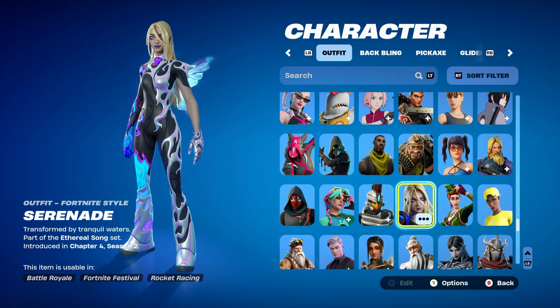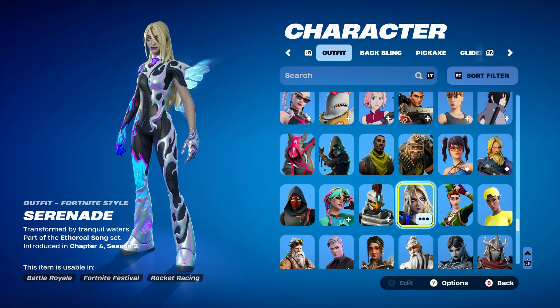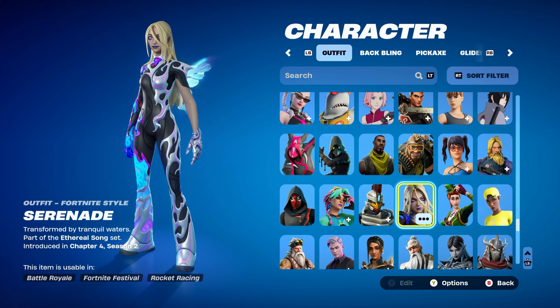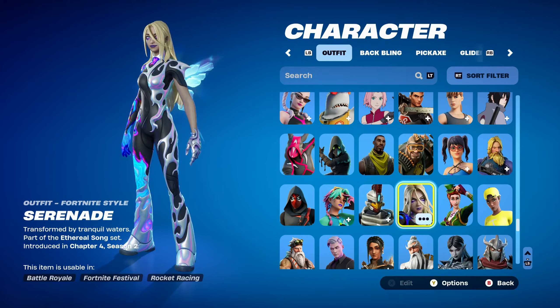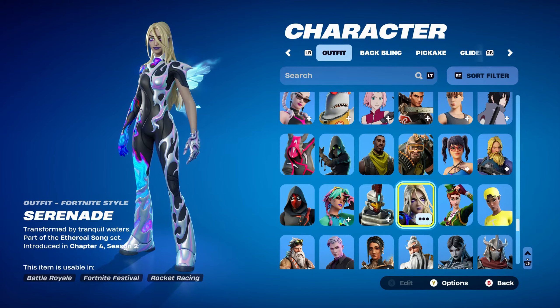Serenade is part of the Inferior Song set, introduced in Chapter 4 Season 2. She can be bought in the item shop separately for 1,200 V-Bucks, or with the Sing and Siren bundle for 1,700 V-Bucks. She has a pretty unique color palette and I found it pretty easy to combo with the Serenade skin.